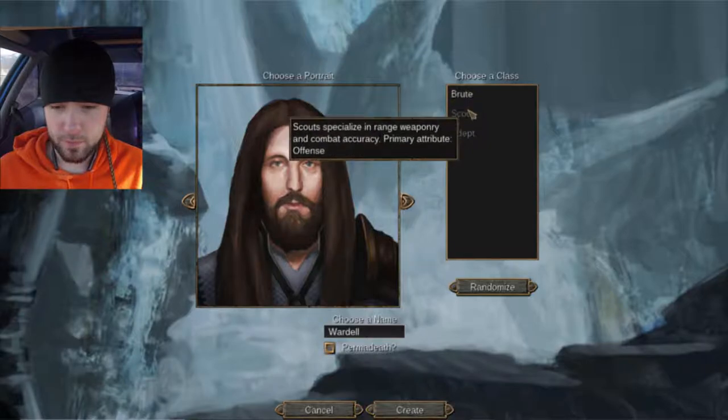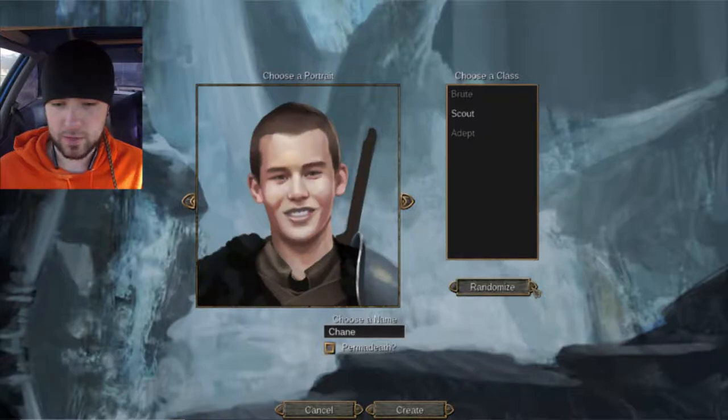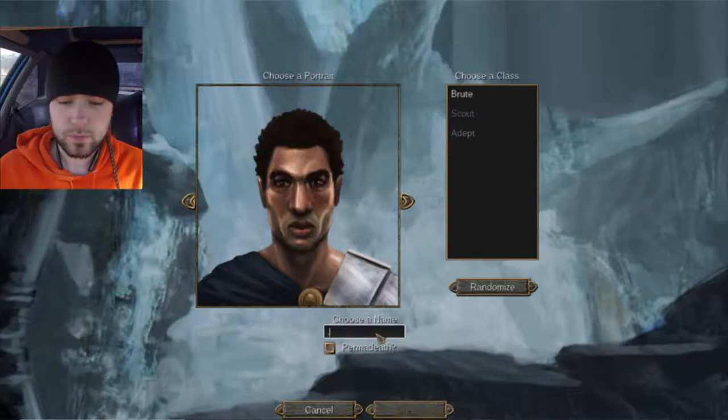Let's choose a character: Brute, Scout, Adept. Let's choose a Brute this time, why not? Let's randomize character selection. Oh no, it won't let me go back. Here we go. Crusher. Permadeath? No, no, no. Okay. Create. Alright, here we go. Crusher.